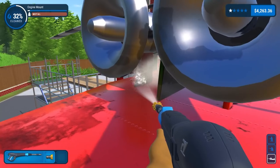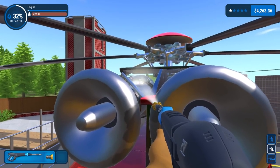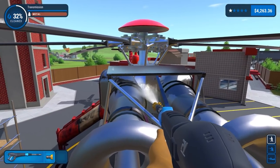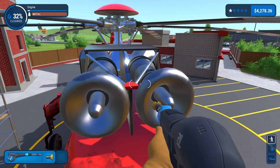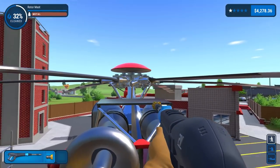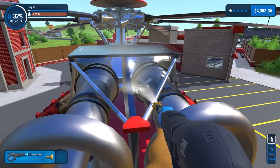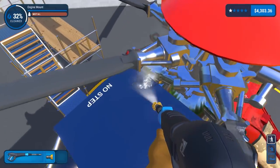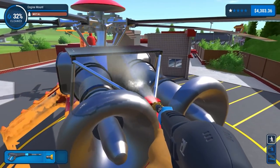On this side the engine mounts obviously — you don't have to get a full hundred percent, just close to it. This actually has two engines. Are those turbojet engines or just jet engines? Turbo prop perhaps? Clean one engine, one more remaining. Just done the engine mounts, which is good. It's curious that one part is clean but this one isn't — I don't know why.